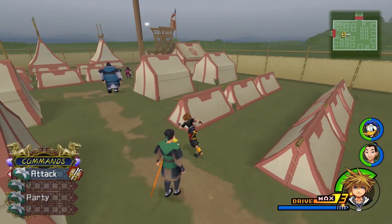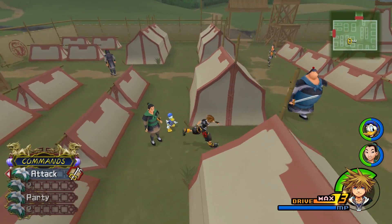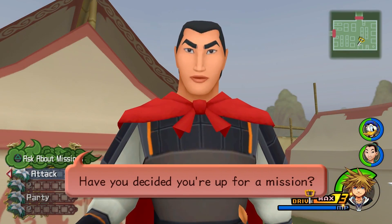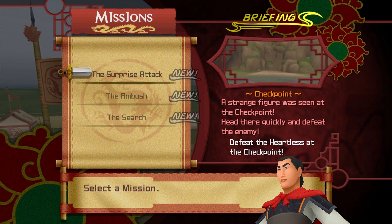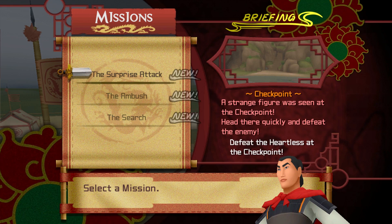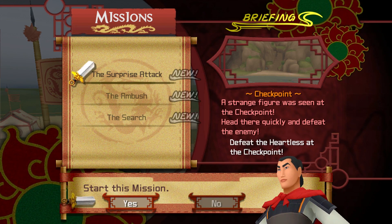I guess I was just supposed to talk to him. Just wanting to see if there are other chests around, but we're already on thin ice — let's not rob the camp. A strange creature was seen at the checkpoint — head there quickly and defeat the enemy. All right, can do. Let's do the thing.